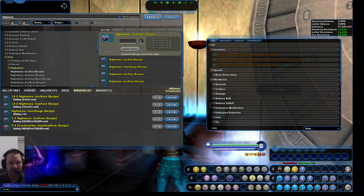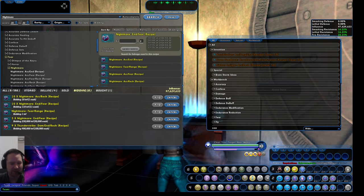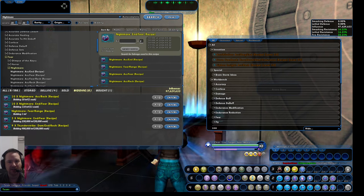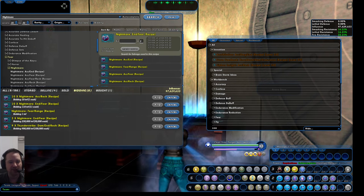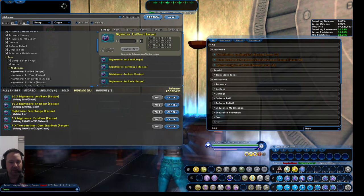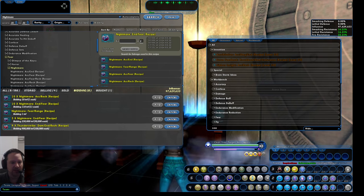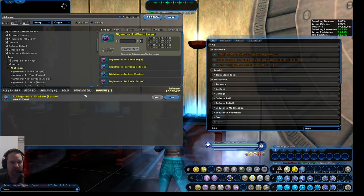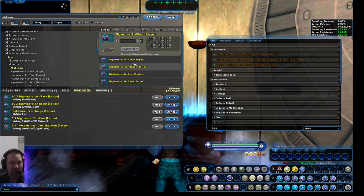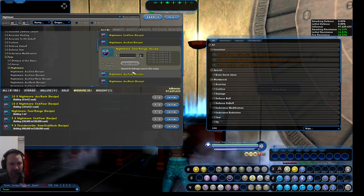The first step is to buy recipes on the cheap. Part of being efficient means not always being in a rush to do it right away. Your time is important, so sitting here and messing around with a ton of different auctions to get your formulas can take up a lot of time. I'll usually have a whole bunch of bids out for various recipes at cheap prices, and one day I'll log in and some of them will have rolled in. On the weekend I'll do 20 or 30 of these at once.